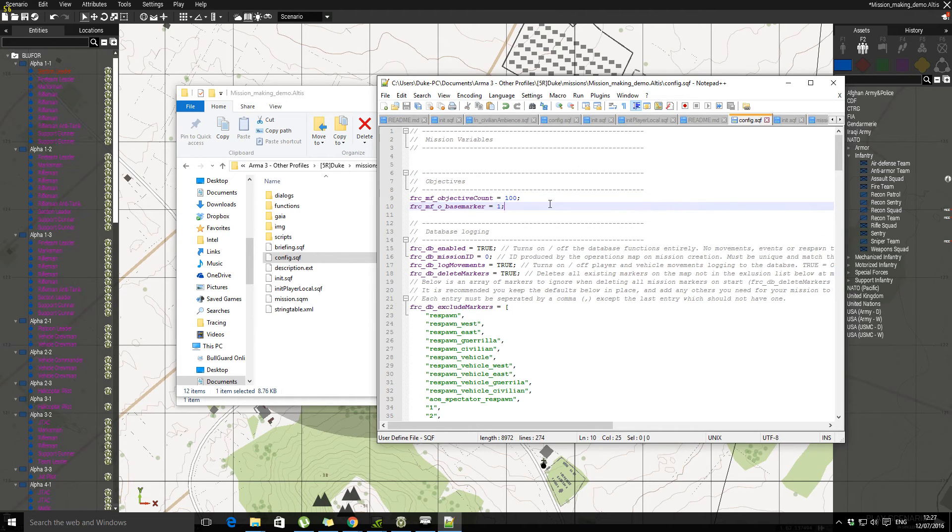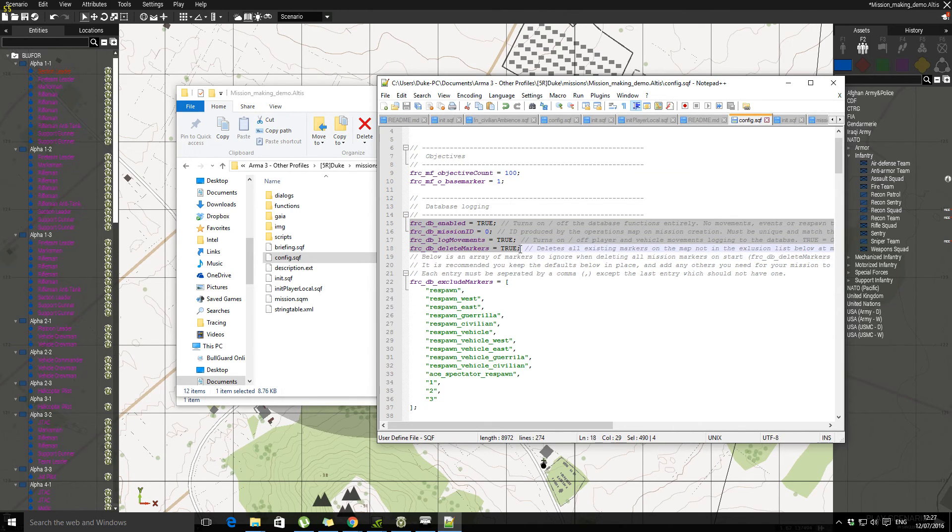You'll need an ID when you publish your mission — you'll finish the mission, post it on the website, and you'll probably need to speak to Titan at that point to get a unique number to go in there. The really important thing to remember is Delete Marker True. Because of the markers coming through on the magic map, it deletes the setup markers. So for example, all your base markers, FOB markers — you don't really need to put them down in the editor.